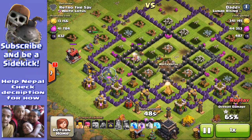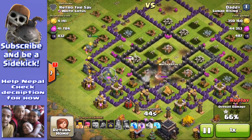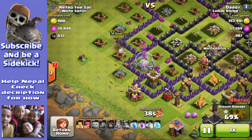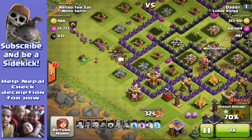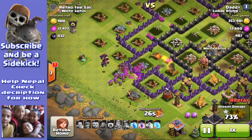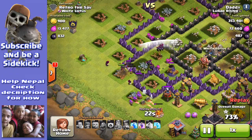There we go. The king goes over the big bomb — that doesn't really matter that much. The queen's on the left and she's getting a bit of a hammering. I think we need to try an attack strategy where the heroes can survive a little bit longer. We've got the queen down there. I have to use my clan castle unfortunately — I hate doing it.